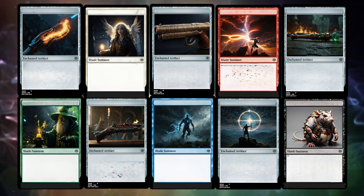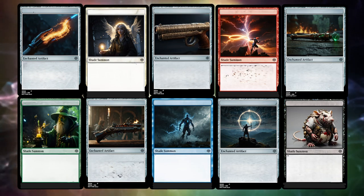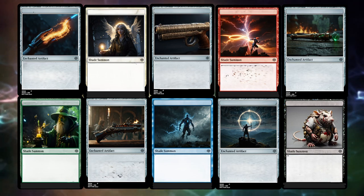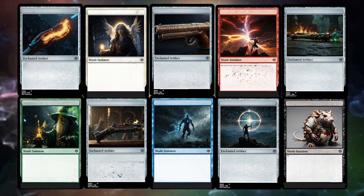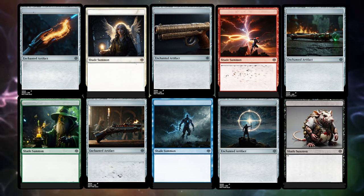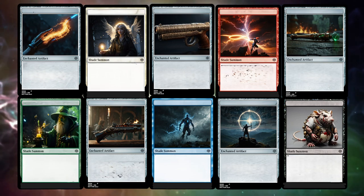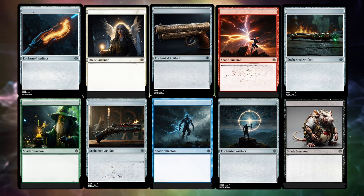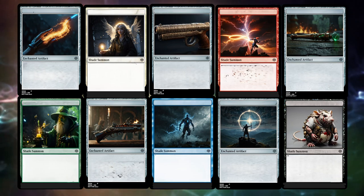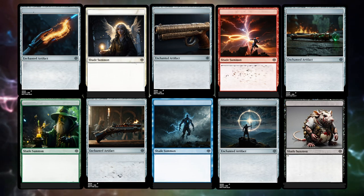So what we're going to do is start at the beginning, back with the first Aether Dominion, and cover the original inspiration for the card itself in Magic the Gathering. Then we're going to take a look at what they look like now in Shades of Dominion. And lastly, we will cover what kinds of weapons these new bullet summons can be used to make.